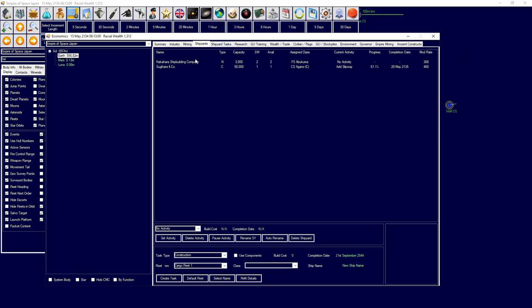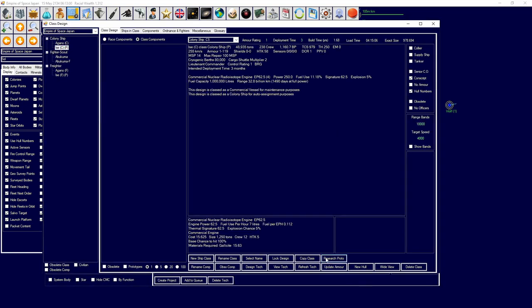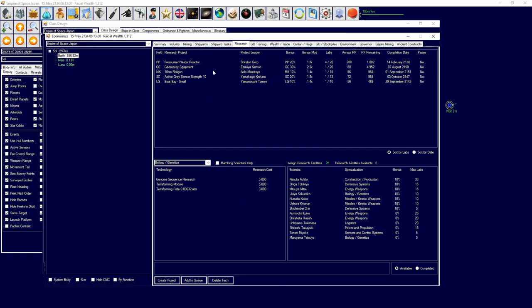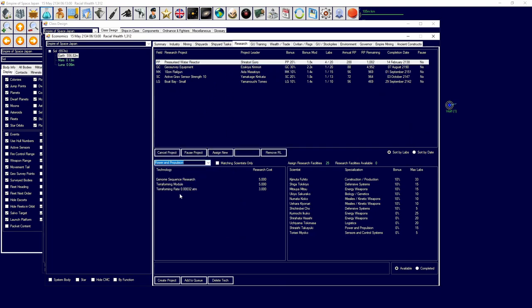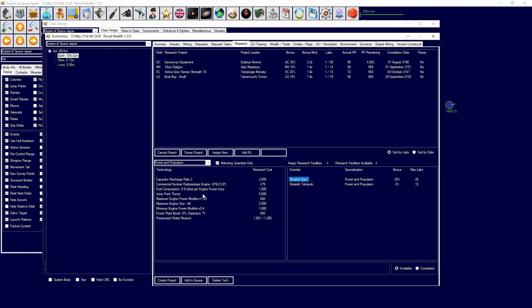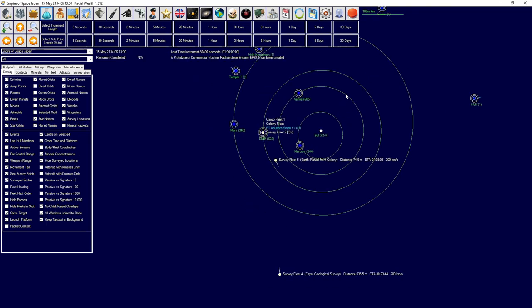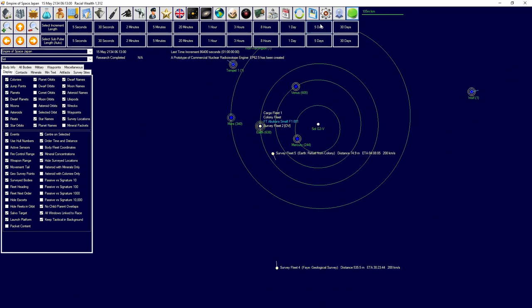We need to research that engine. So we'll go over here, research prototype. We're going to need to research that engine as soon as possible. We're going to reduce research labs on that for now, cancel this project, and research the engine first. That'll be done by end of year. Let's continue on.